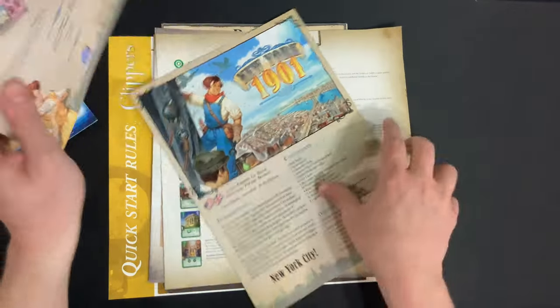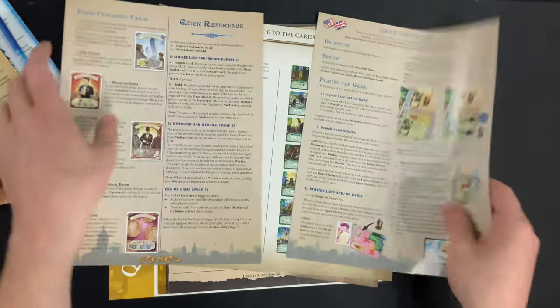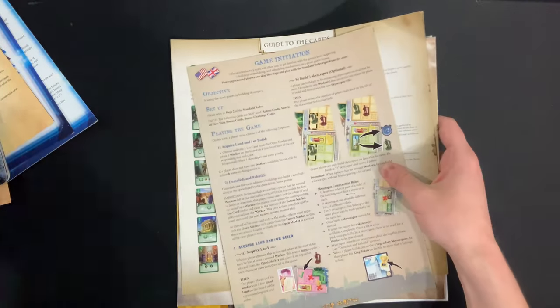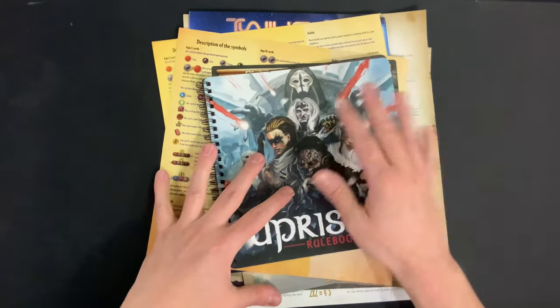This one is one of the more interesting ones — it's from New York 1901. Back of the rule booklet has a quick reference, some things about bonus challenges, and then they also have a beginner's version of the game — a mini version of the rules if you want to learn faster. Some really interesting ideas here, but those are what I would consider to be the 14 tiers of rule booklets.